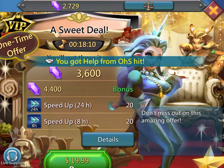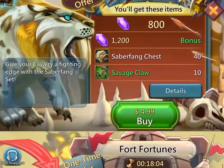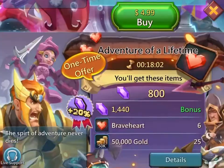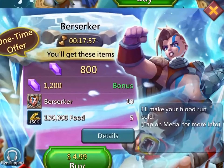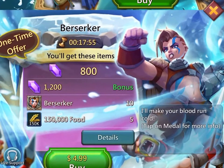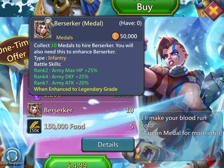So the best heroes to get are Lore Weaver, Sunswiss, and Berserker. That's all, because they give the same boost: Army HP, Army Defense, and Army Attack. This spreads out everything to your army, because it doesn't give a boost to only one troop type — it gives them to all of them.